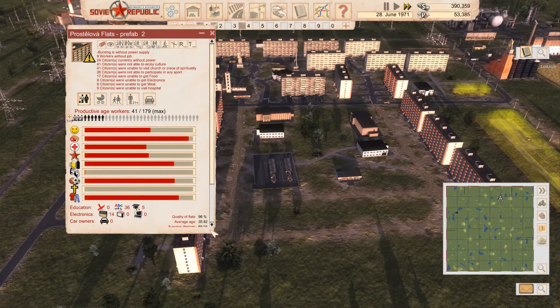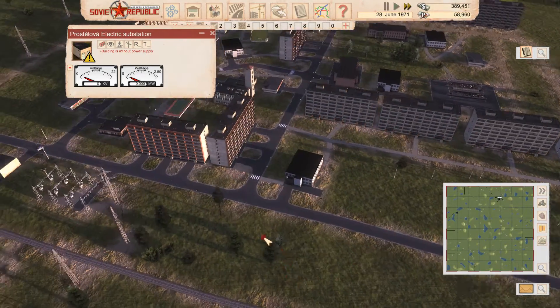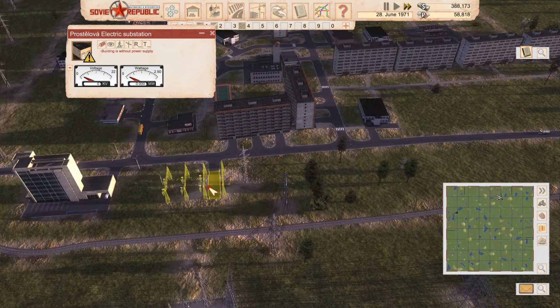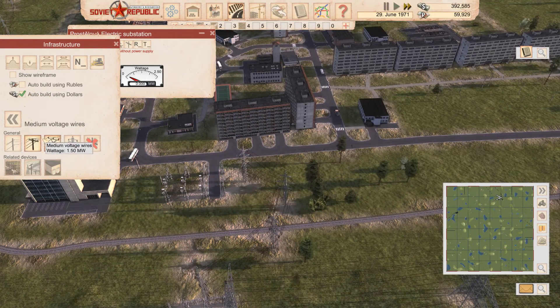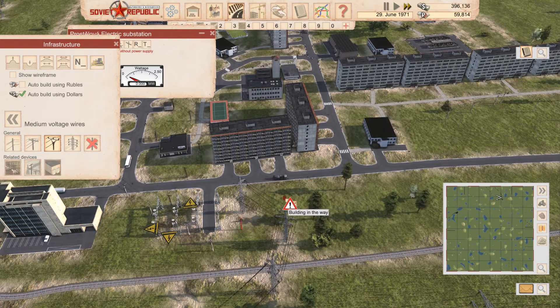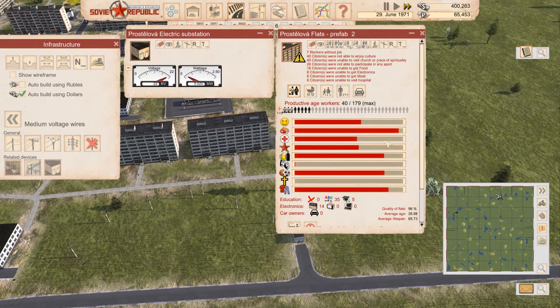The building's without power supply — really? Something's going on here. I think I might have disconnected this part and never reconnected it. So let's set up the infrastructure, and I'll build this using dollars. I'm going to build this sort of underneath. There — now this should have power again, and with it, a bit more happiness.